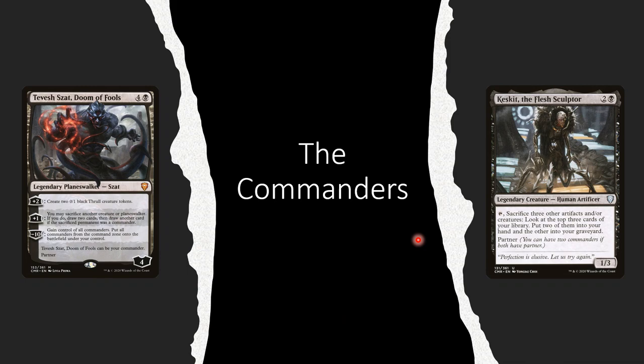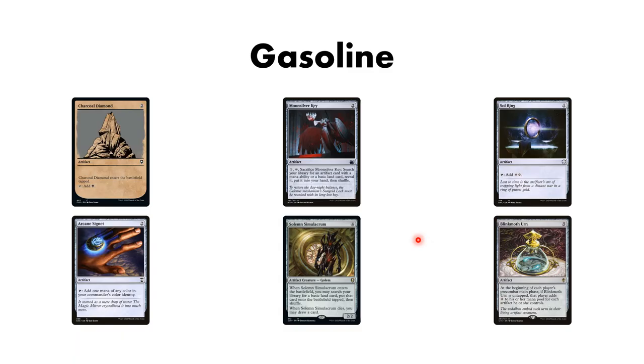So let's get into our ramp package. This first stuff is our gasoline. It's a little less on-theme except for one of them. We've got our Sol Ring, Charcoal Diamond, Arcane Signet - our core. You could probably add more if you really wanted to. We have Moonsilver Key, which usually fishes up a Sol Ring but can also fish up some eggs or basic lands, which is nice. Solemn Simulacrum works really well with what we're doing - it gets a land, and when it dies we draw a card. Recurring that is pretty powerful.